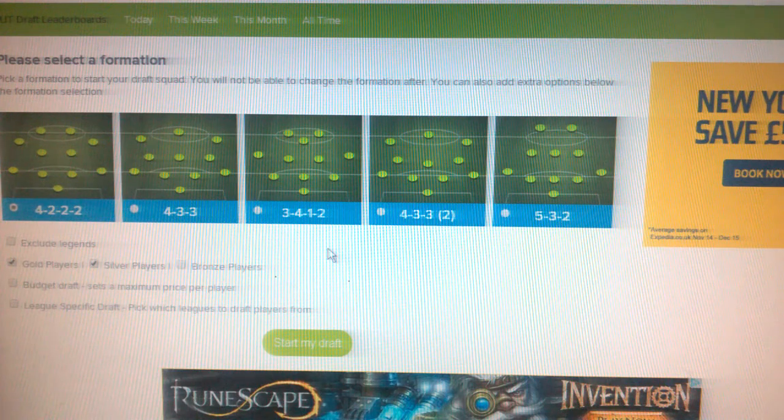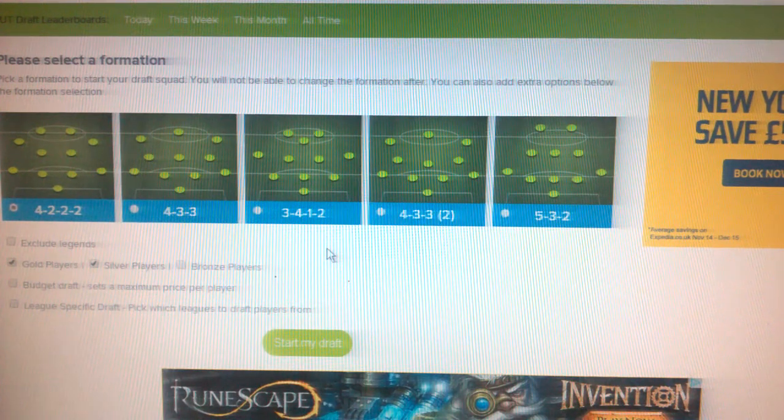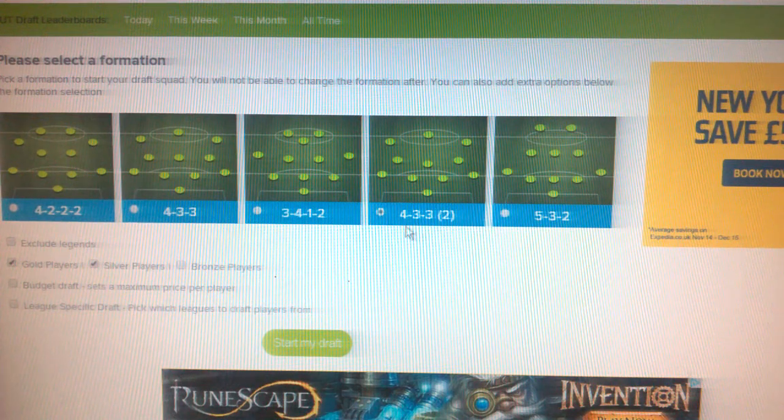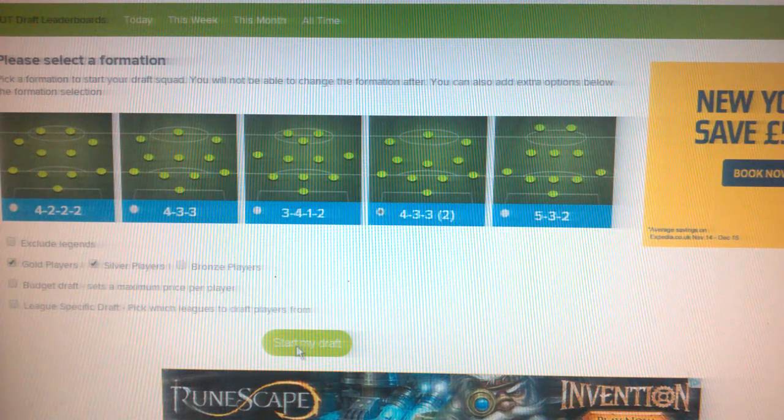Let's start by picking a formation. My favourite formation is a 4-3-3, and I'm going to go with the 4-3-3 second variation. Bronze players are off, keeping gold and silver on. I'll just leave the other settings and start my draft.